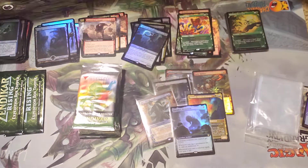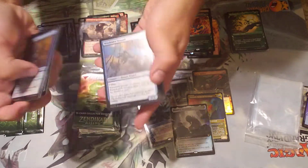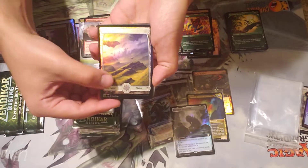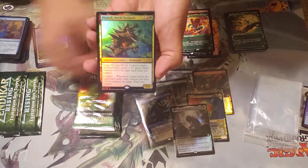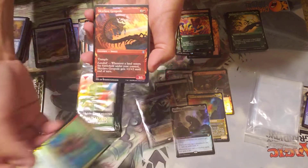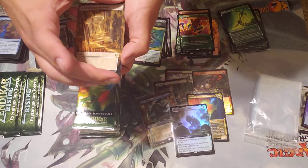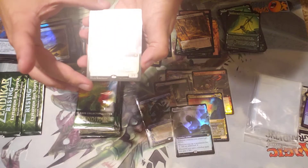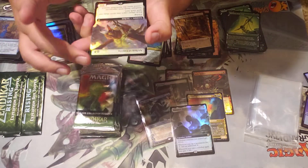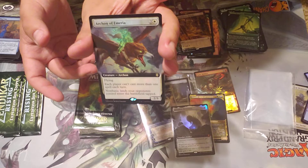This is one of the best collector boxes I've ever opened for any set — I normally don't do very well. Crab, and the new Avenger of Zendikar. Alternate art — I love these full art flip lands — black-white one. Another full art, and it's one of the good ones — it's going to be a commander card, it attacks. It's a cool card.